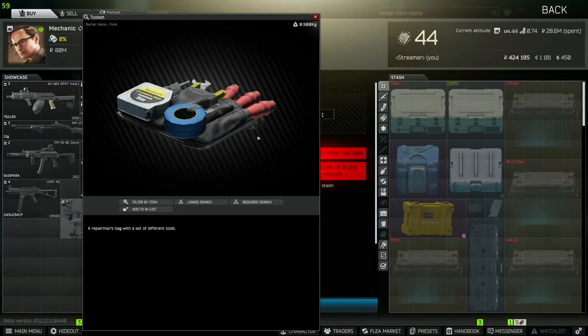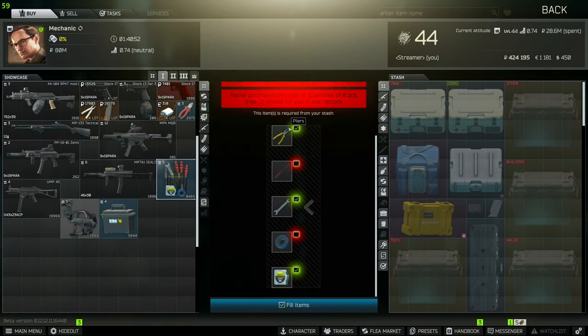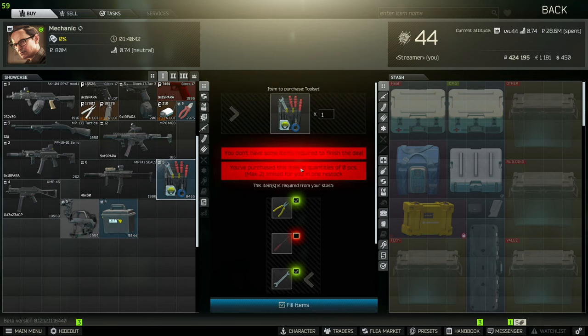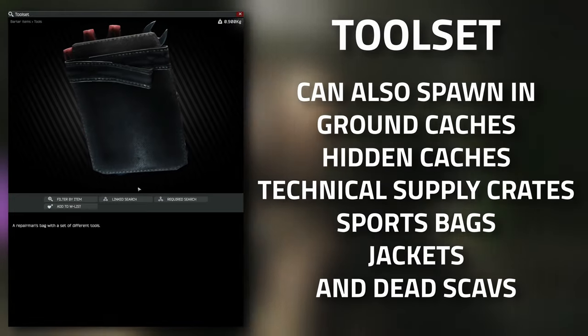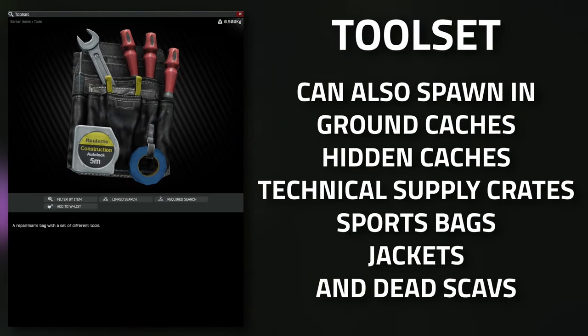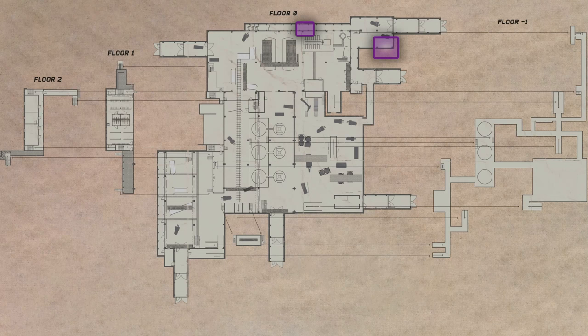For this task you are going to need two of these tool sets. With Mechanic at tier one there is actually a barter to trade with him, which costs one pliers, one screwdriver, one wrench, one insulating tape, and one construction measuring tape. You can buy two per reset, so this is a great way of doing it. You can also find them in hidden caches around the world, technical supply crates, sports bags, as well as in jackets.